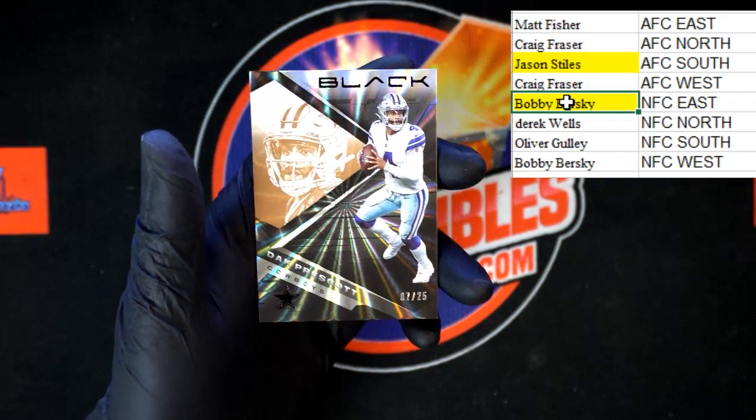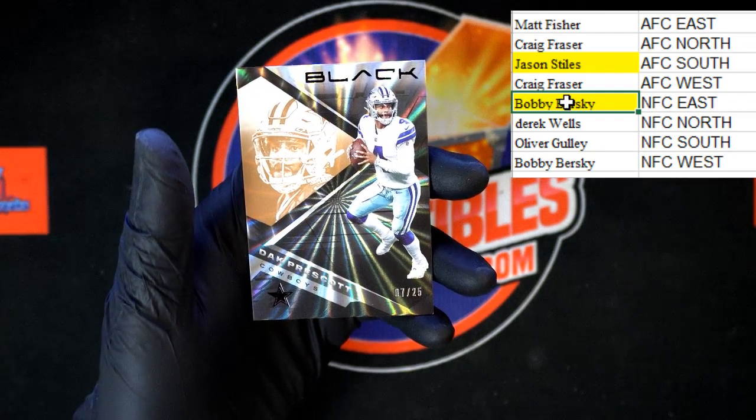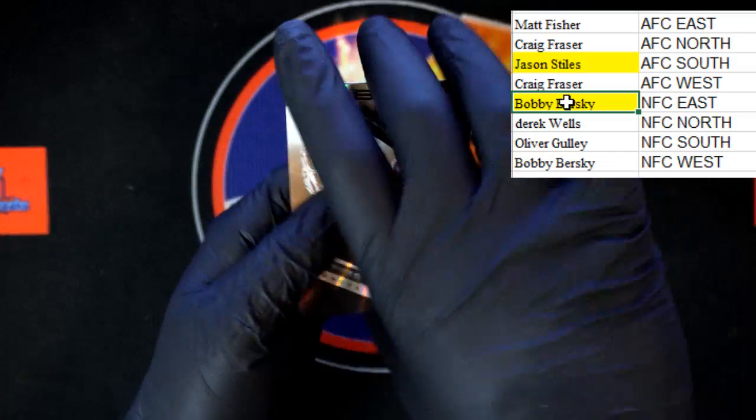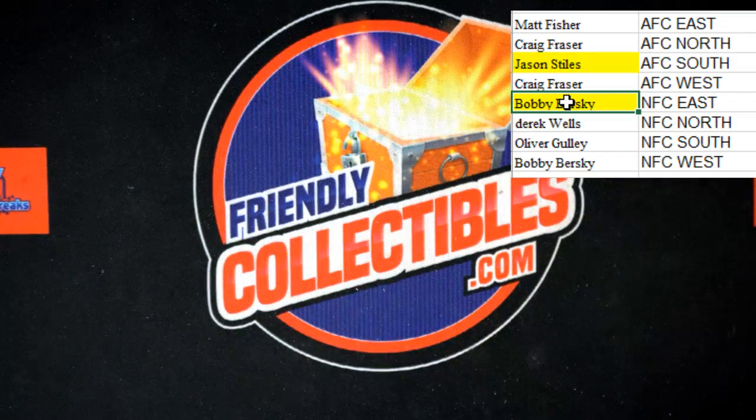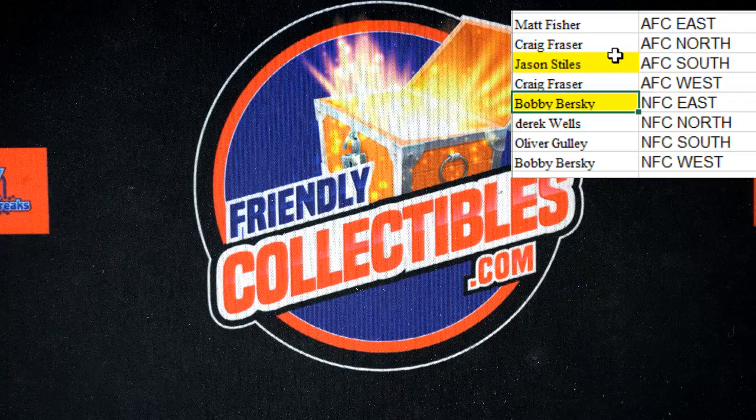And behind that we've got Dak Prescott, seven of 25, going to NFC East also — Bobby B. And that's going to do it for Panini Black. Thank you all, we'll see you in the next break.